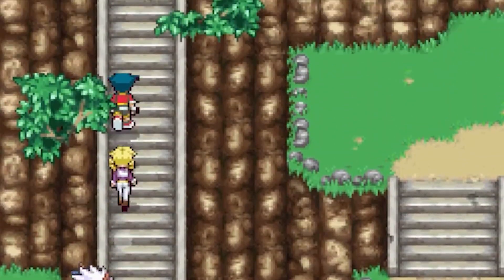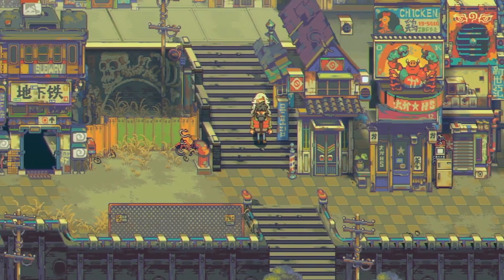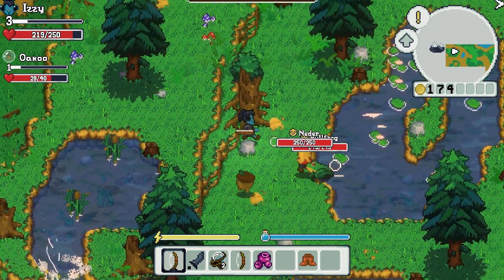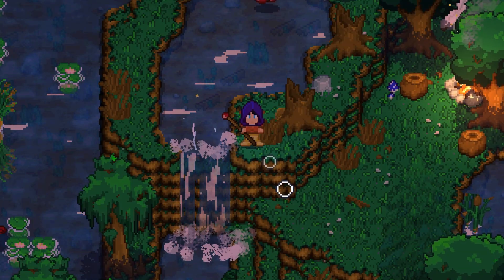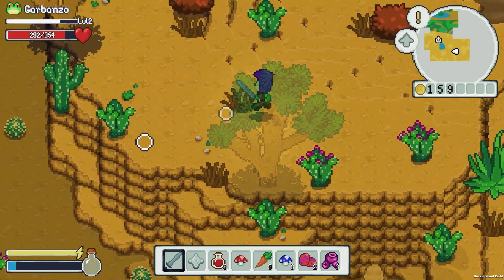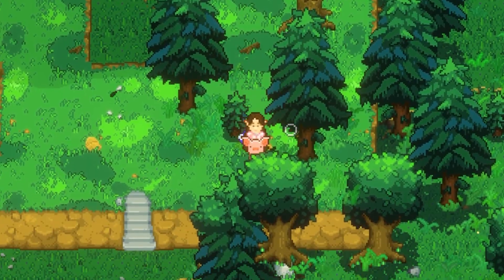Making a top-down pixel art game feel like it has real 3D elevation is way harder than it sounds, especially when the world is procedural. A while back, I released the Mountains update for Wildaria. It added some mountain points of interest, but honestly, most of the world still felt pretty flat. So I wanted to fix that.